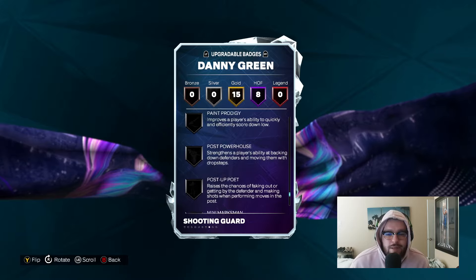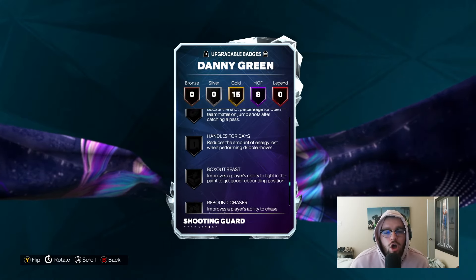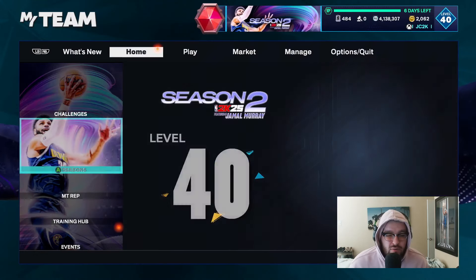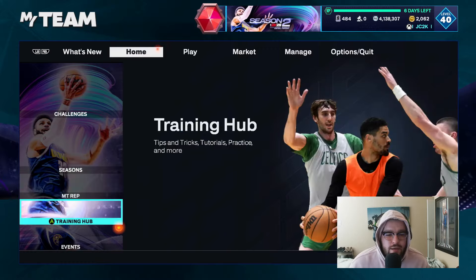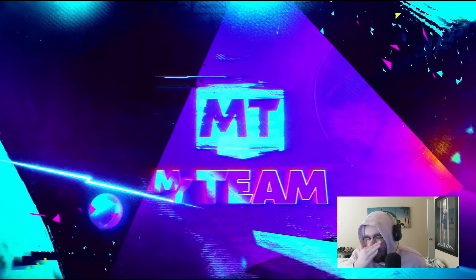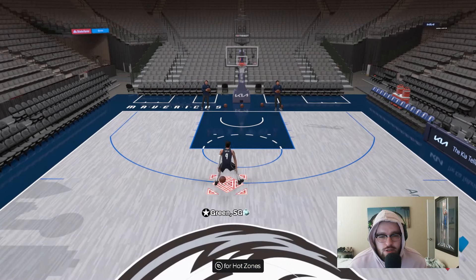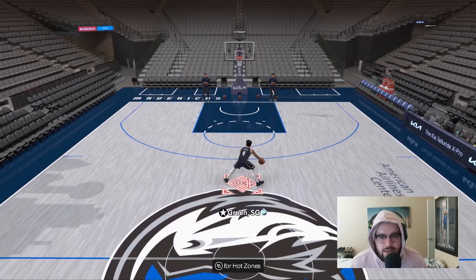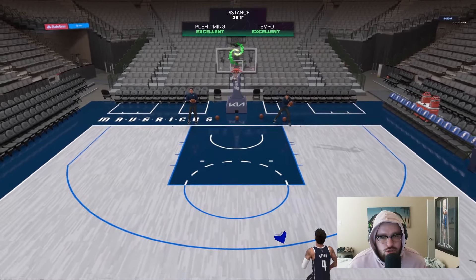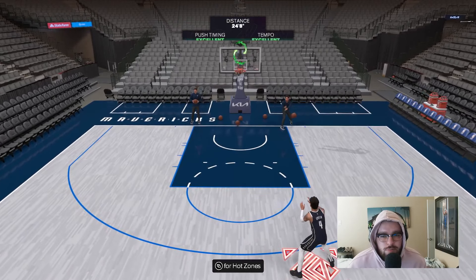Badges you should probably add to this card — there aren't a ton of important ones he needs, but I would add Lightning Launch, Strong Handle, also probably Brick Wall, Handles for Days, and maybe Dimer as the fifth one, or maybe Rise Up instead. Once you add a couple of badges, he's about as complete as any shooting guard in MyTeam. He also has Kemba Escape, which is one of the best escapes in the game — a nice shot creation move combined with an elite release and elite shooting stats.